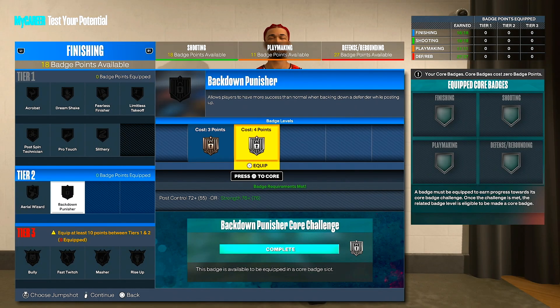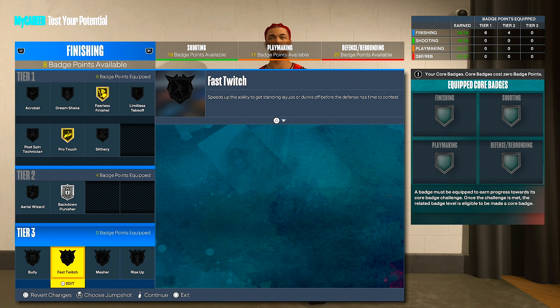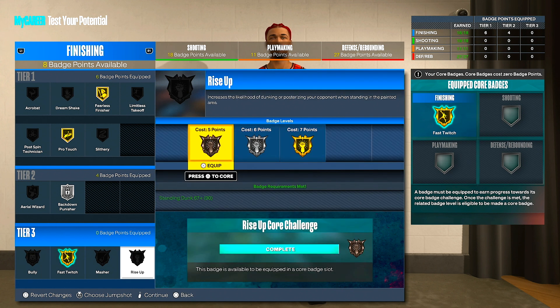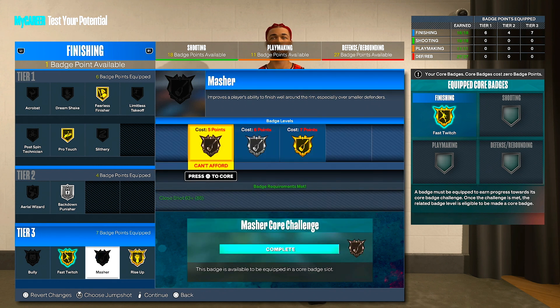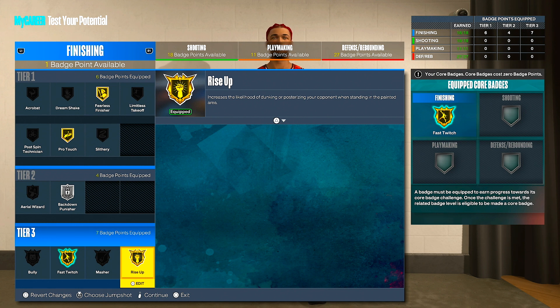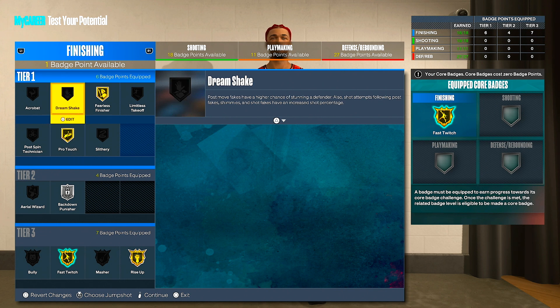For finishing badges, I would definitely do back down punisher and fearless finisher. You can pick and choose what you want — if you have extra badge points, throw them in. Fast switch and rise up are the two most important for me; I don't do a lot of mashing. But if you do, you'd need to add badge points to get masher up to gold. I love gold rise up and gold fast switch, so I'm leaving it like that. I might take off pro touch or leave it on — I might just call it a day.